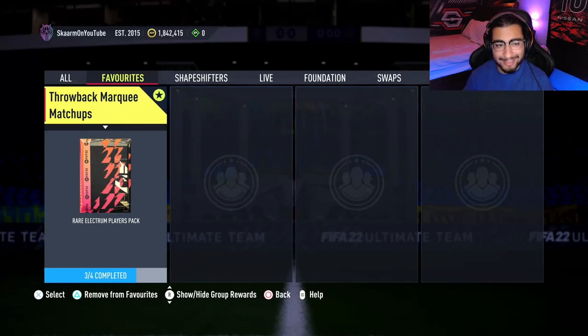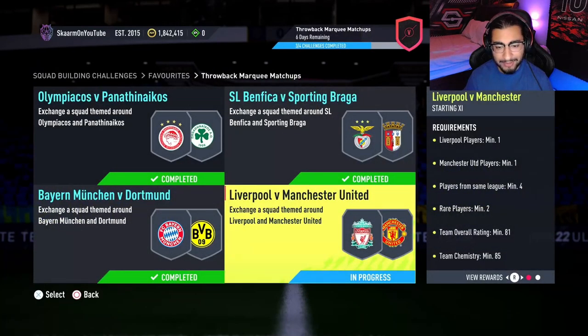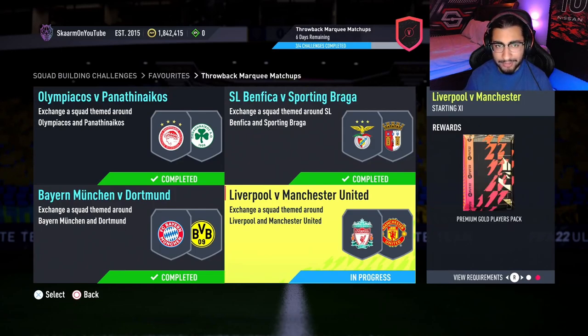What is up guys, it is Skarm, and for today's video we're going to be completing the throwback marquee matchup — specifically the Liverpool versus Manchester United section. For completing this SBC you do get yourself a 25,000 coin pack, also known as a premium gold players pack.